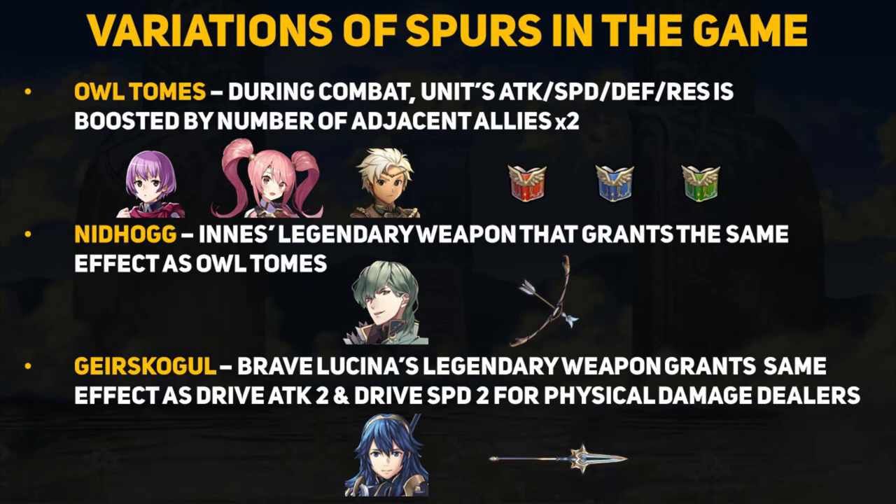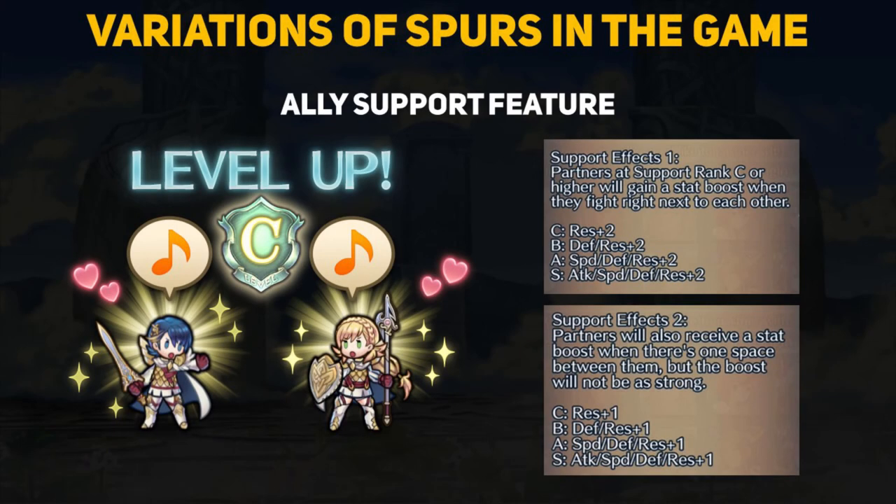Let's look at some variations of spur type effects in the game. The owl tomes — red, green, and blue for mages — grant plus 2 to all stats during combat if an ally is adjacent to the weapon user, and this effect can stack depending on the number of allies nearby. Nidhogg, the legendary weapon of Innis, carries the same effect as owl tomes but on a bow. Geskogol, the weapon of Brave Lucina, has the effects of Drive Attack 2 and Drive Speed 2 but only for physical damage dealers, adding further activation restrictions. The ally support feature grants plus 2 to stats if those allies are within one space of each other, or plus 1 if they have one space between them — similar to drive type skills.